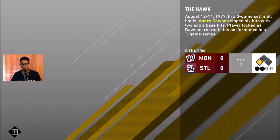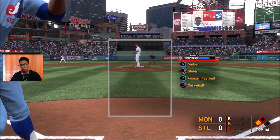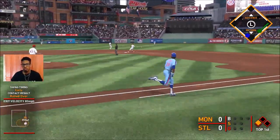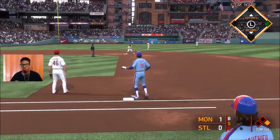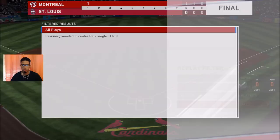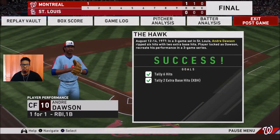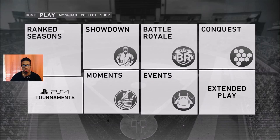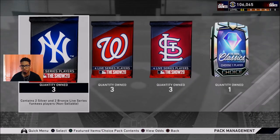What we're focusing on for Offline Grinders is inning programs - we want those done as soon as possible. The beauty of doing the Nationals player is for Player of the Month of April - Ryan Zimmerman is the first card, so tallying stats with Nationals players works toward him. We get that base hit, finish the entire moment, and completing his moments gives us a Washington Nationals pack containing four Live Series players.